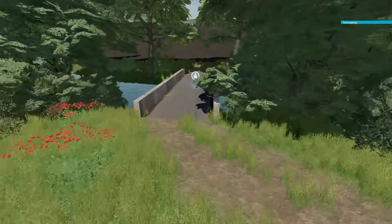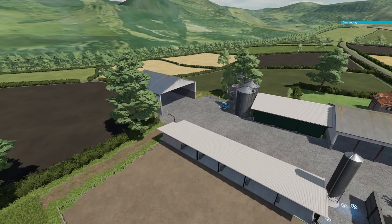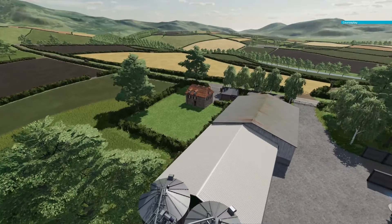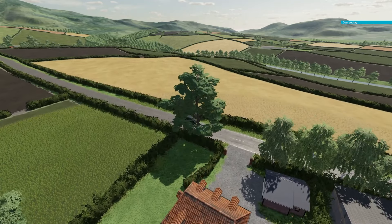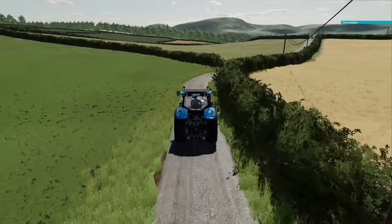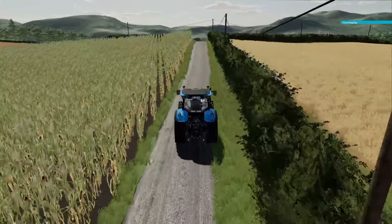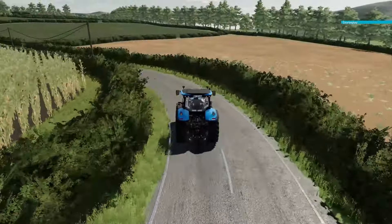You can also find forestry areas and a large area at the bottom of the map which you can do anything you wish with — placeables and things like that. The map has contracts on all 100 fields. There's animal husbandry built into placeables and it can be sold along with all the sheds at the main yard. The gates can all be sold off by clicking on any gate, and the hedges as a whole as well. There are so many British features like tight lanes, tracks, and rusty gates.